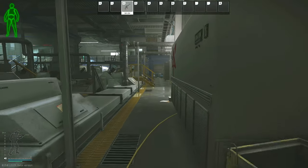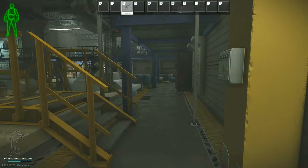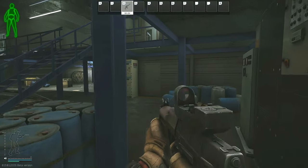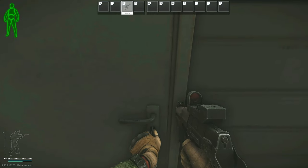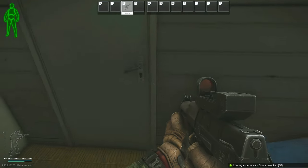This door is the operating room and where you need to use the key. You will have to have brought a signal jammer with you for this task. Once you go into the room you will get prompted immediately to place down the signal jammer. You can put it down anywhere in the room and it's a 10-second timer.